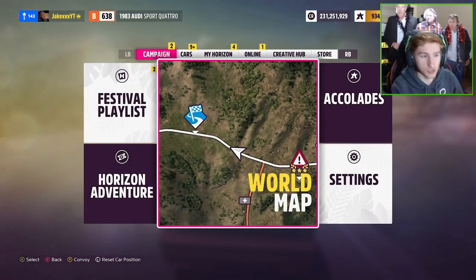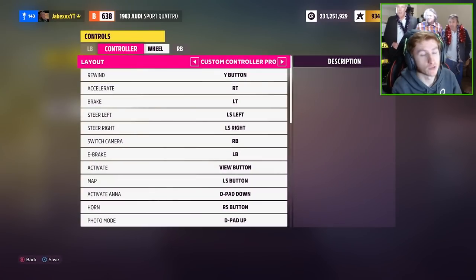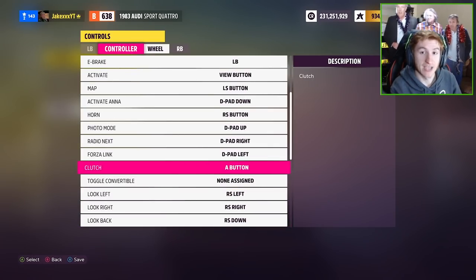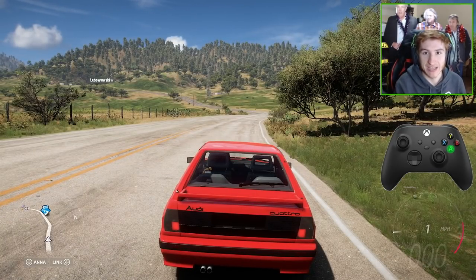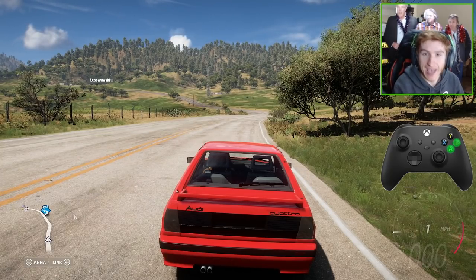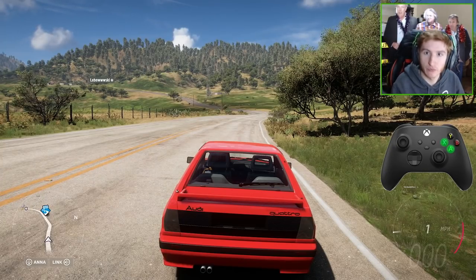Once you've got manual with clutch on — this is optional but I would highly recommend it — go to settings, go to your controller mapping in the controls and select change input mapping. Set the E-brake to LB and then go all the way down to clutch and set that to A. What this means is that A is right next to B and right next to X, so when you're shifting up or down all you have to do is click A and B or A and X at the same time. It's much easier to do because you can do it with the same thumb.